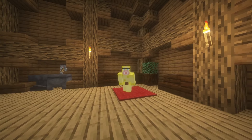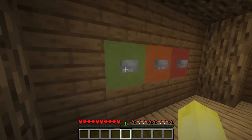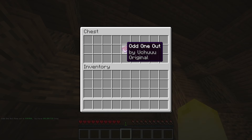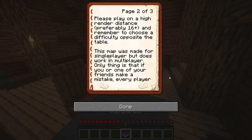What's up, it's Spongy and today we're playing another spot the difference map. Let's get started. First we need to select difficulty - I'm just gonna go with normal. I think it's this chest. 'Odd One Out' by Uchu. Let's see what we got. Odd One Out is a map where you have to identify which thing does not belong in the group. That's it, it's that simple. Please play on a high render distance, preferably 16 plus, and remember to choose a difficulty opposite the table.